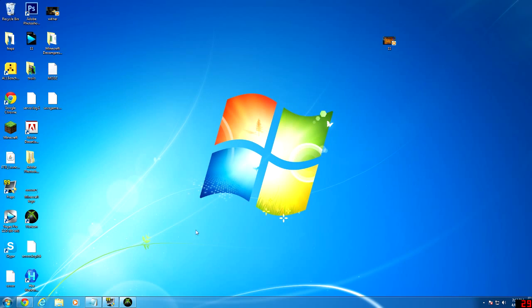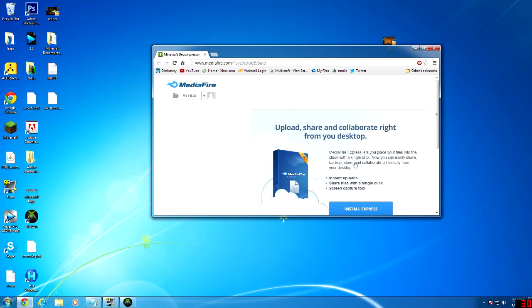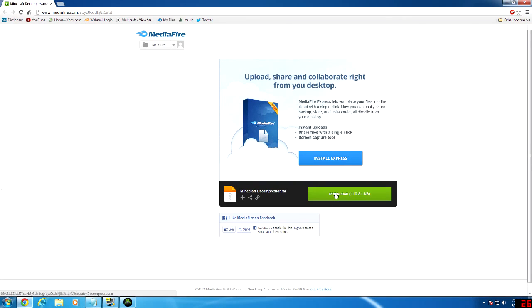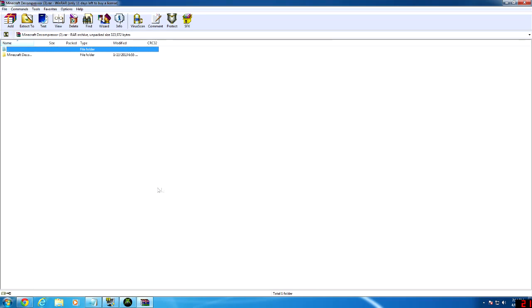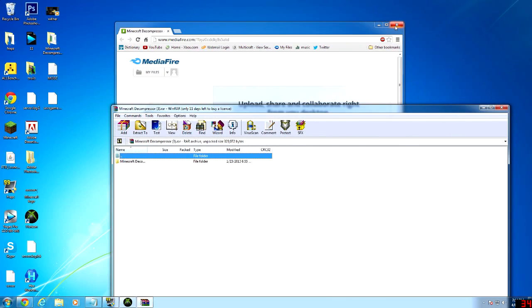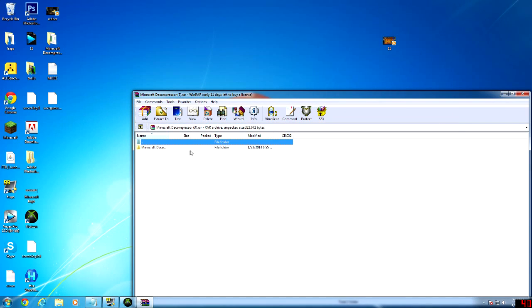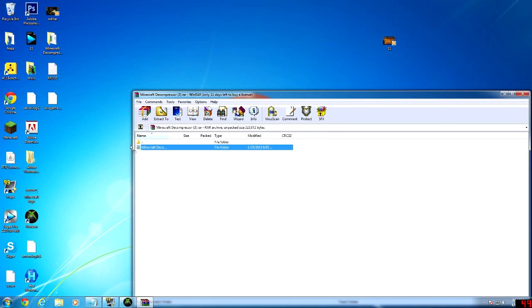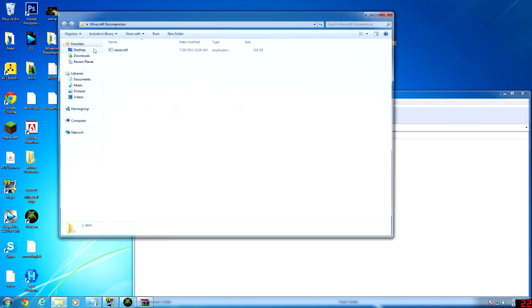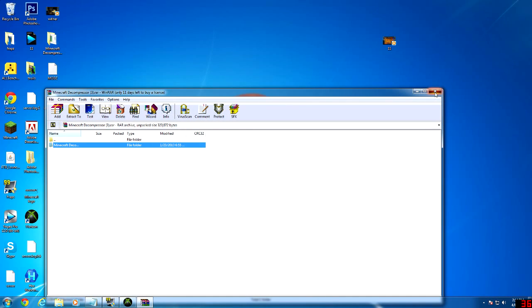Now I'm going to show you how to download the Minecraft Decompressor, and I'll have a link to this page and a link to Horizon in the description. You'll also need to have WinRAR or 7-Zip installed — I'm assuming you'll have that, but if you don't you'll have to figure it out yourself. You want to drag that to your desktop; I've already done it, so it'll just have a little folder like that.